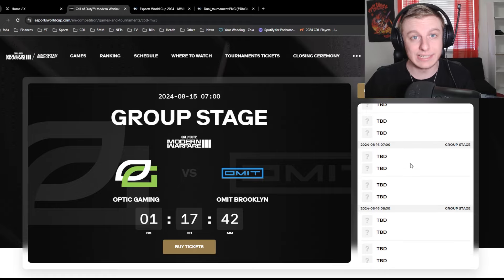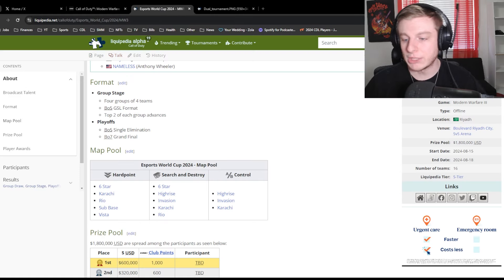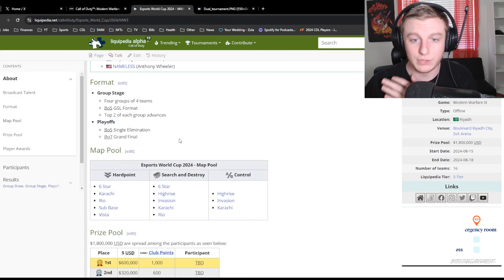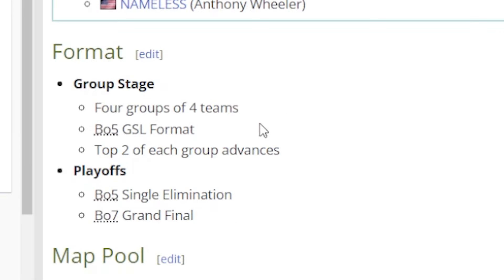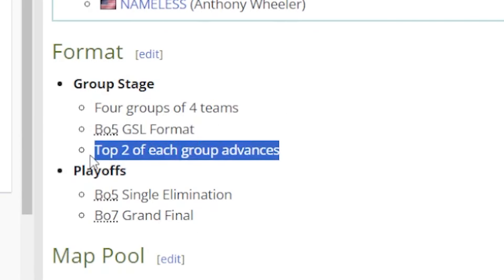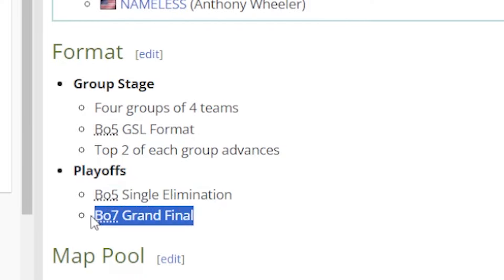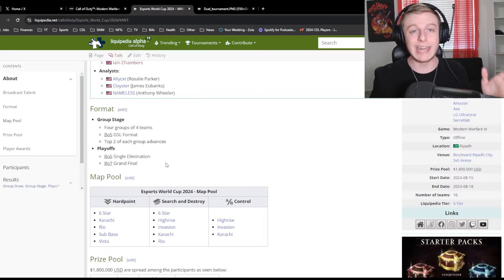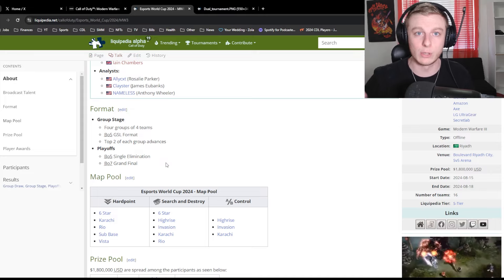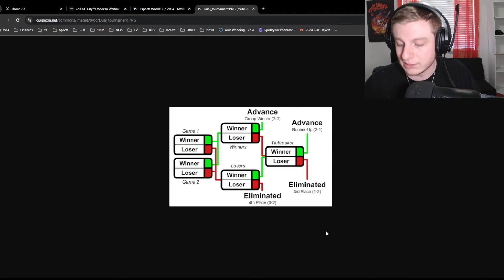The same schedule will happen on the 16th, and then we'll go into quarterfinals, semifinals, and grand finals. The format is four groups of four teams in a best-of-five GSL format — I'll show you that in a second. The top two teams from each group advance, then it's best-of-five single elimination in the playoffs and a best-of-seven grand final. It is not a double-elim bracket — once you're out of the group stage, if you lose once, you're out.